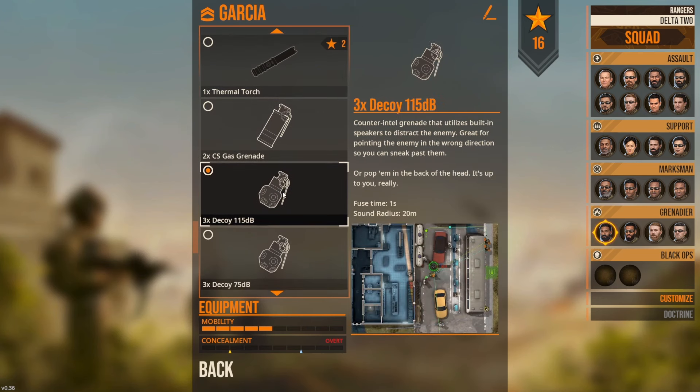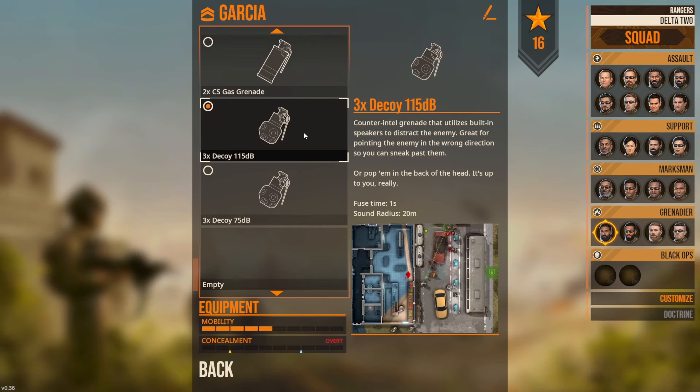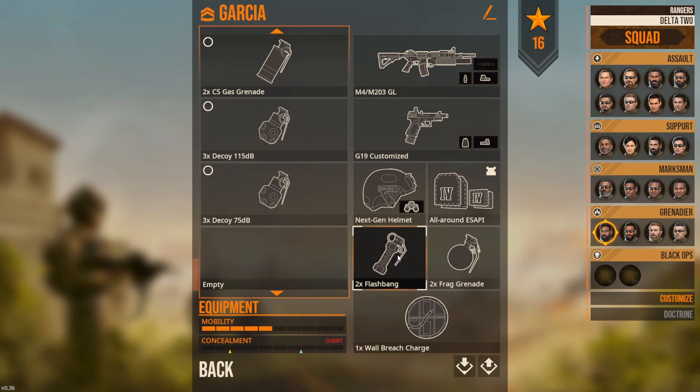Next we've got the decoy at both 115 and 75 decibels. We're not going to use that - it's not going to fool anybody in the real world. As far as I'm aware these aren't really used in the real world; it's kind of just a video game thing. It works great in game to get people to run in one direction so you can flank, but it's not something we're going to use in the real world.